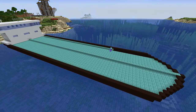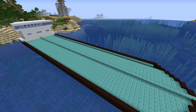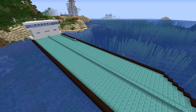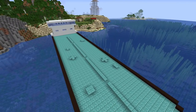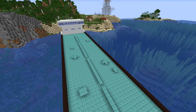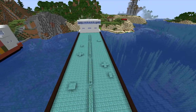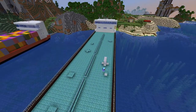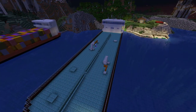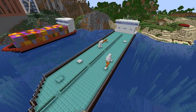Finishing off the build with some position lights — green light goes on the right side and red light goes on the left side. I'm not using the nautical terms here because I mix them up anyway, so I don't even try.